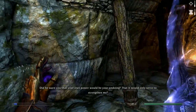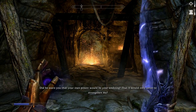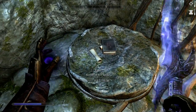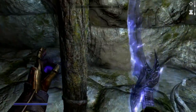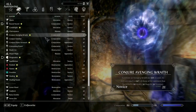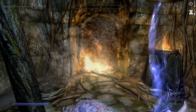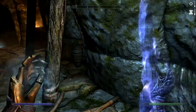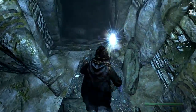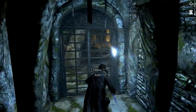Did he warn you that your own power would be your own doing? That it would only serve to strengthen me? Right, so obviously this is a fire section. If you don't have Frostbite you can get it here, but I don't understand the point of putting it here at all, because you had to have Frostbite for the previous quest — which makes so little sense. There are a couple of ice spike ones if you want to use them instead. I mean, it's just stupid. This dead end has some urns.